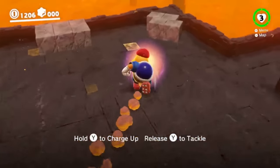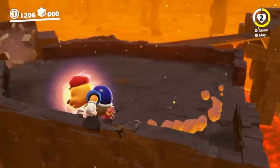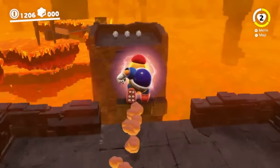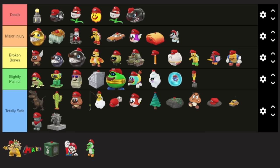Charging Chucks — football players are known to have injuries because of the constant running into each other. And these guys charge fast. Running into a wall or one of their buddies could definitely leave you with some broken bones.